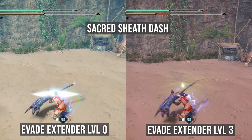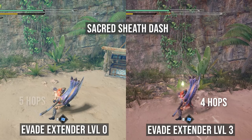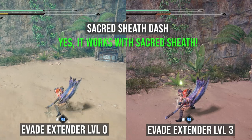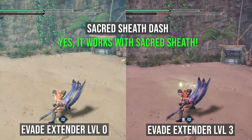And for the Sacred Sheath dash — well, as you can see here, 4 hops versus 5 — it does actually work with Evade Extender. So let's get into a more detailed breakdown of that comparison.